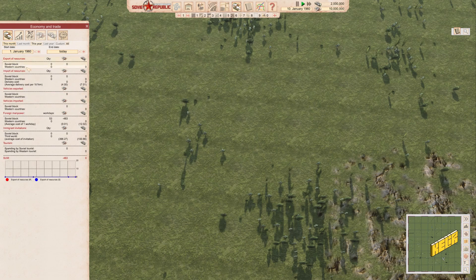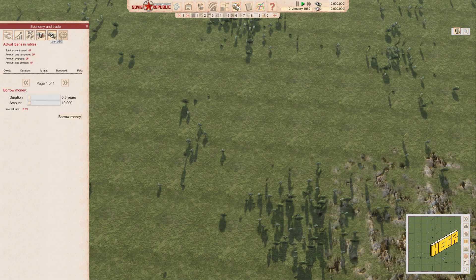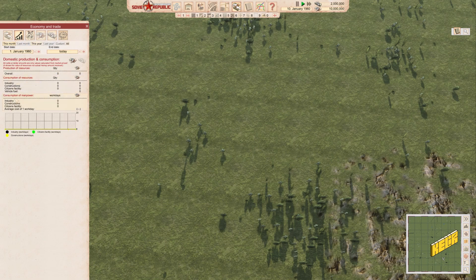We can only buy and sell in rubles with the Soviet economy and in dollars with the western economy. I haven't found a way to convert rubles to dollars or vice versa, but you can take loans separately for each — you just adjust the duration, amount, and the interest changes. Then there's domestic production — everything we produce, which I like to think of as our GDP.